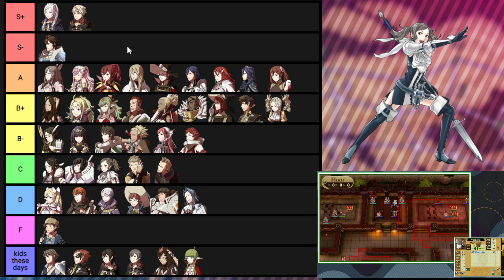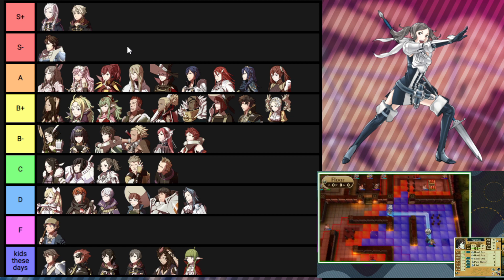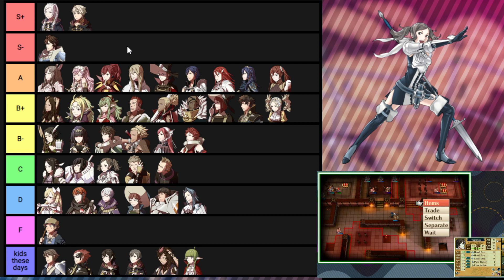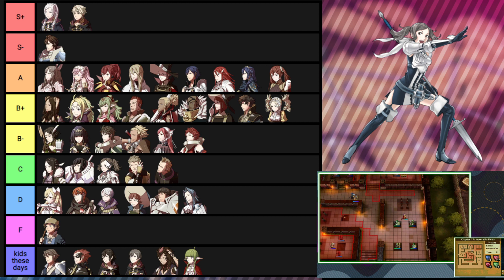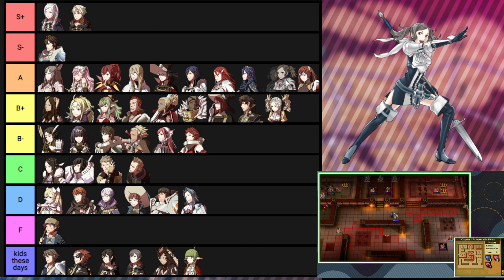I did Frederick for my playthrough and really enjoyed the gen one synergy between Sumia and Frederick — flying Frederick somewhere early for extra speed bonuses was really nice. The parent synergy works out pretty well for Cynthia too, especially if you're trying to make her strength-based. I think she's excellent — another A tier. I'd say on par with Lucina, which means I have to break up Lucina and Severa in the rankings, but that's where she goes.